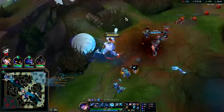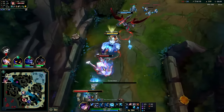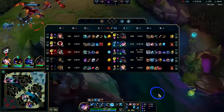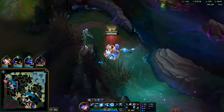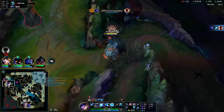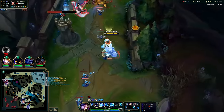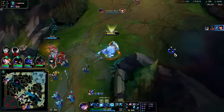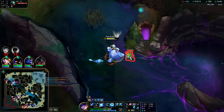Hey buddy — oh he juked it but at what cost? He basically got away. He had Stridebreaker speed up plus Nimbus speed up from flash — Stridebreaker gives a speed up and a slow simultaneously. Nice, just walk through and tank the turret a bit, hit him with some Es. He's just trying to grab the wave. I could just walk under the turret and charge up a fat R.